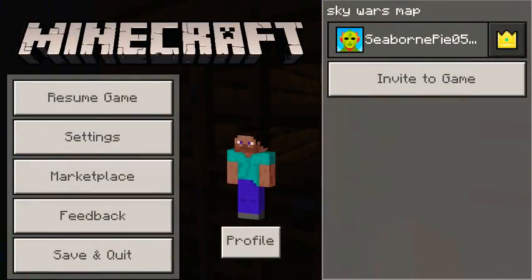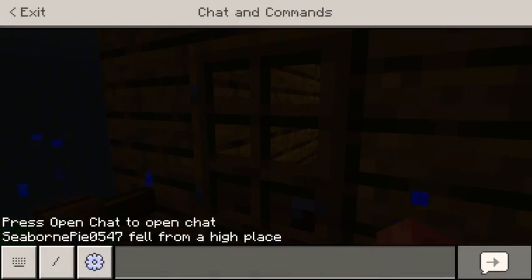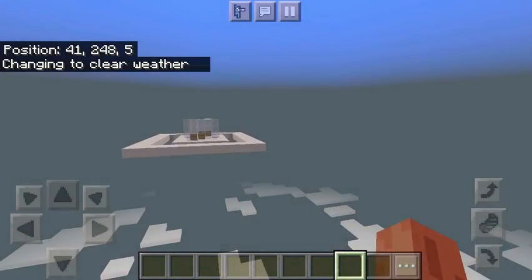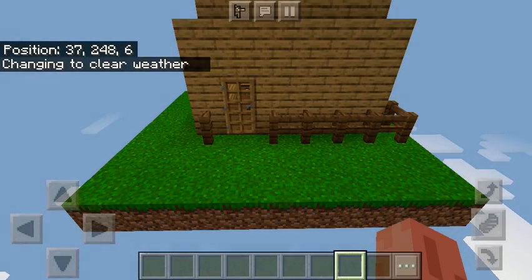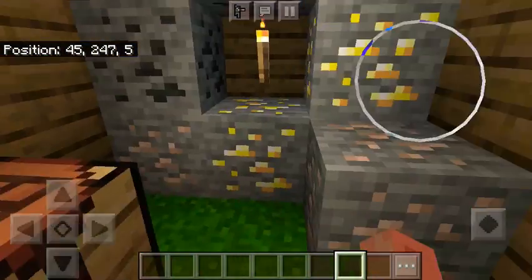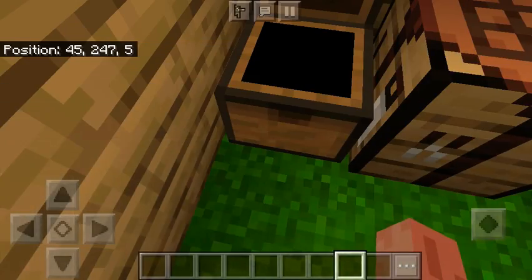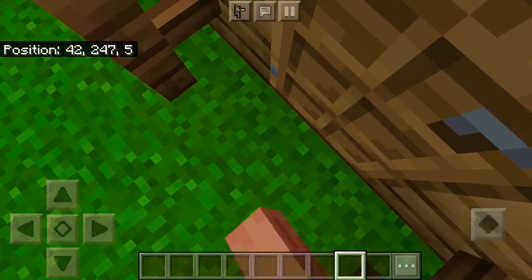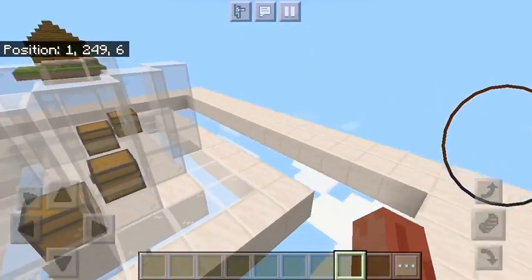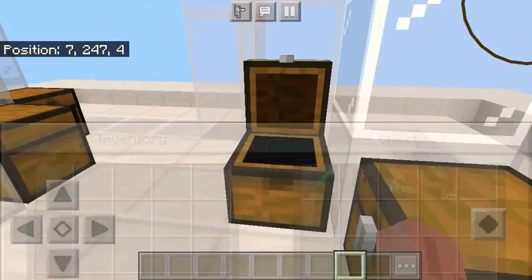Let's go back into creative. Okay, now we're in creative. Weather clear. So as you know, if you haven't watched the last two videos of me making it — this was the first one where we made this island with a chest with some stuff in it and a crafting table. Then in part two we built the middle island, which looks like this and has some pretty decent stuff in the chest.